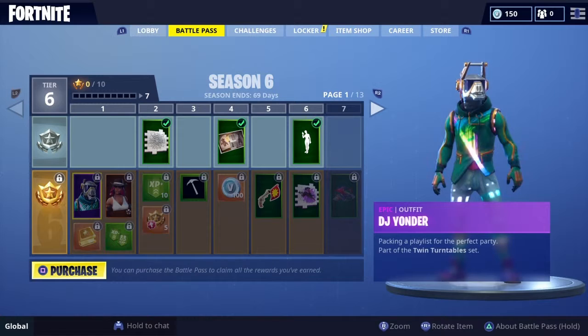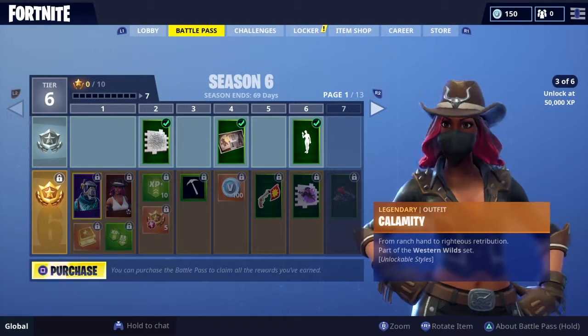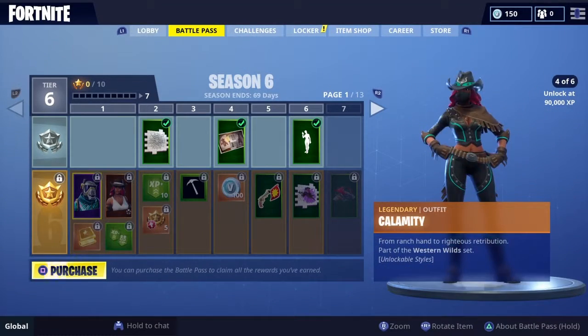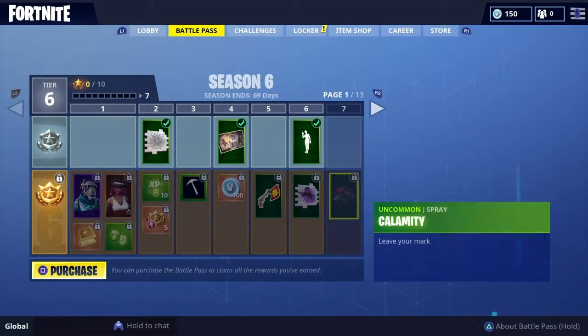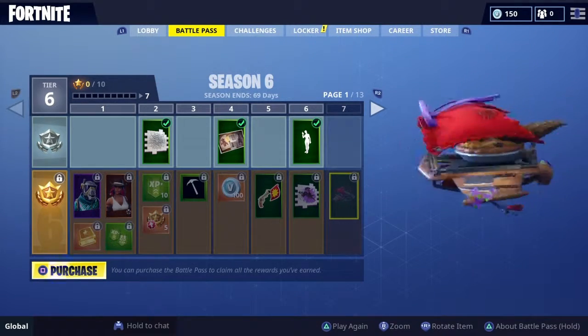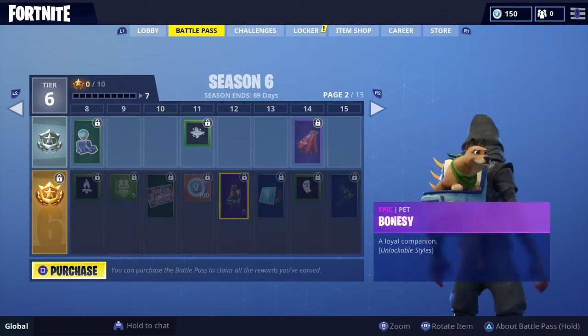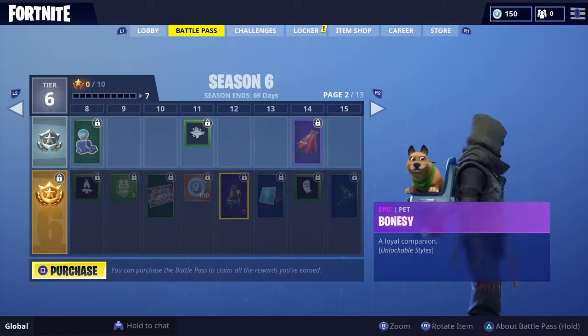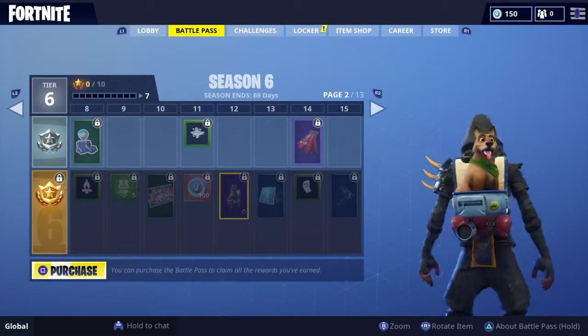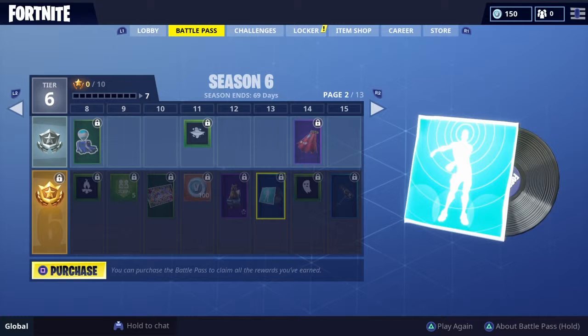Oh my god dude, this skin is so cool! This is like Drift, that's so cool. What is this glider? That's dope - it's like a wolf. The pet - that's so cool, they just like chill there. Either way that's really cute. Oh what the heck, music - are they gonna have this in the main menu?